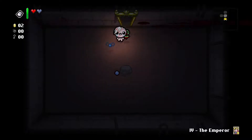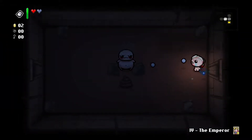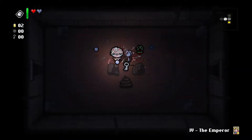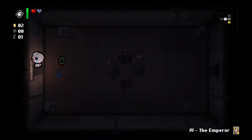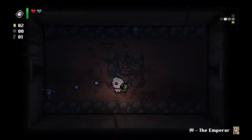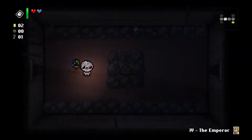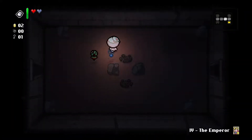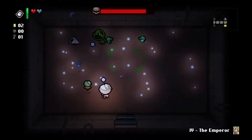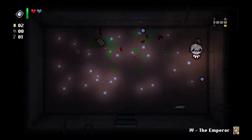This is Rotten Baby. Also we got a Curse of Darkness on the very first floor. Rotten Baby does the flies, that's right. So unicorn stump with any sort of item that does contact damage is extremely powerful. However without it, it's kind of iffy. Without any abilities to do damage it doesn't really do anything for us. We also have an Emperor card - we'll skip that room for now. Yeah, Sloth right away. Interesting. Now we could do some damage with... Sloth can hurt himself now? I didn't know that.